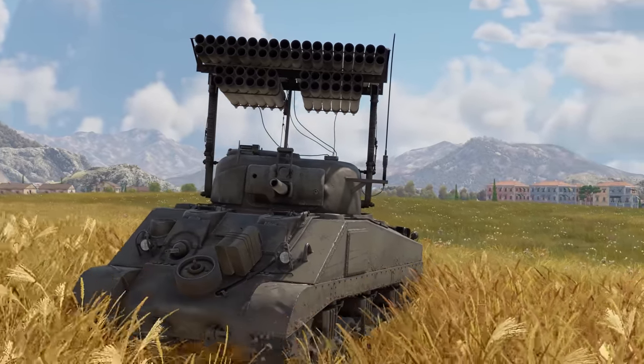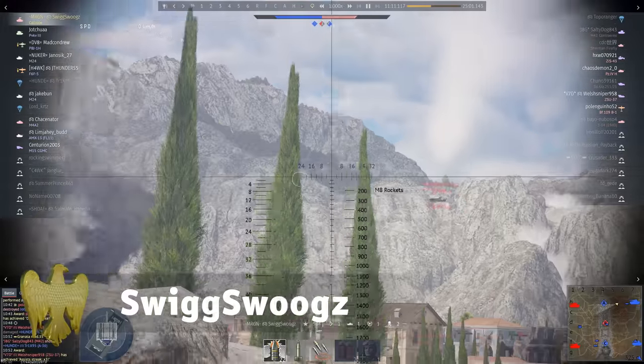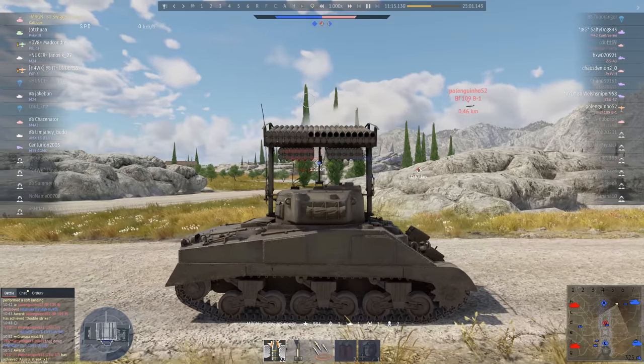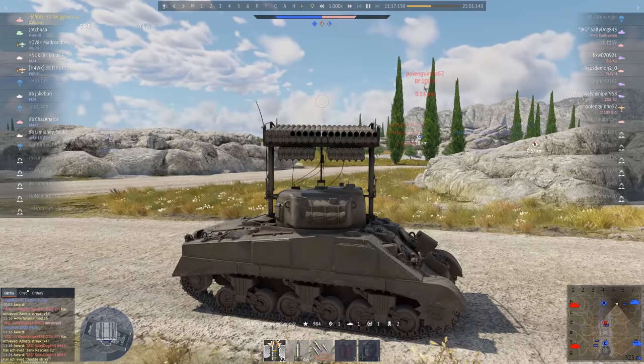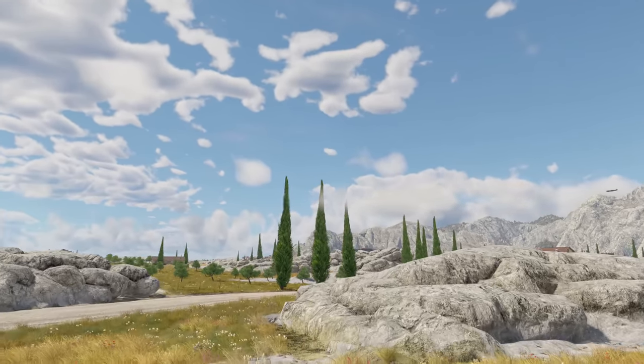As long as you have ammo, your chances of hitting the enemy are positive. And the Calliope has more than enough ammo. The enemy's flying who knows how far away? No problem — just aim higher and send more rockets. Done. This machine is a true universal fighter.